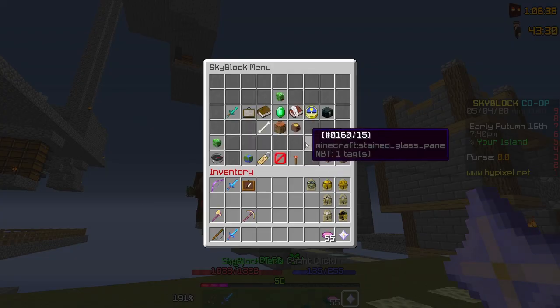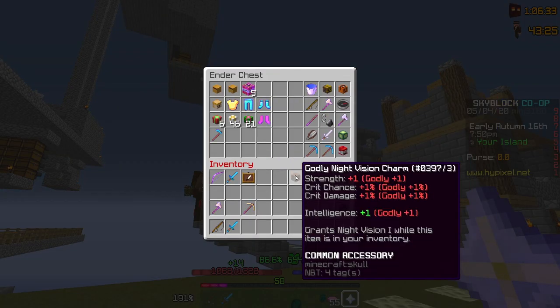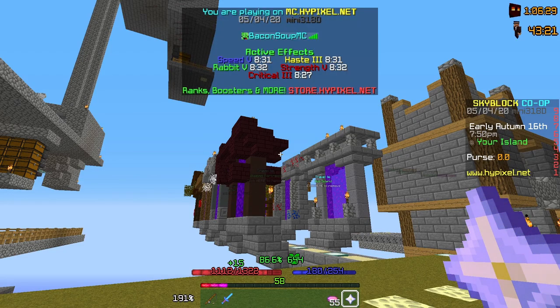If you want to, you can take your night vision talisman out of your accessory bag and put it in your ender chest, and the night vision will disappear.